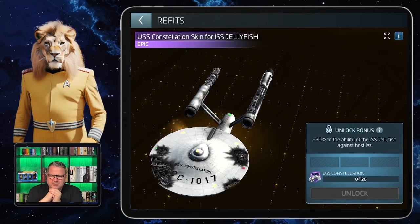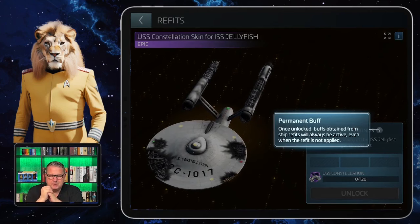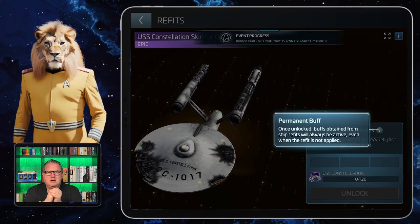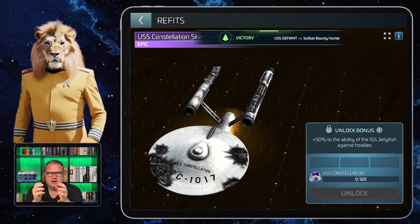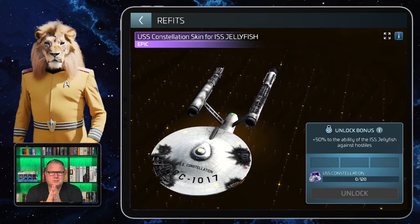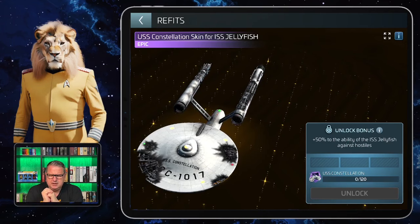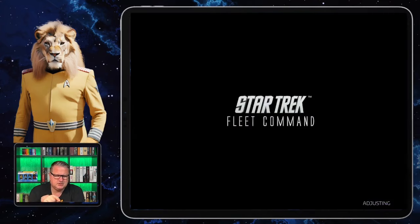Like all ship skins, it's for one specific ship class only and doesn't affect any others. Your Jellyfish must be in the dock to apply the refit. The bonus is always a permanent buff — when you unlock it, you have the buff all the time, whether or not the skin is applied to your ship. In this case the bonus is plus 50% to the ability of the ISS Jellyfish against hostiles.